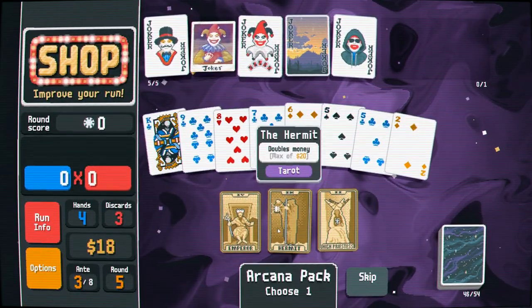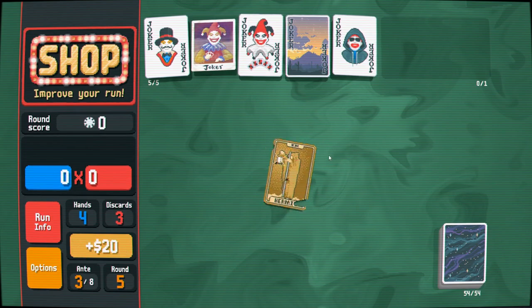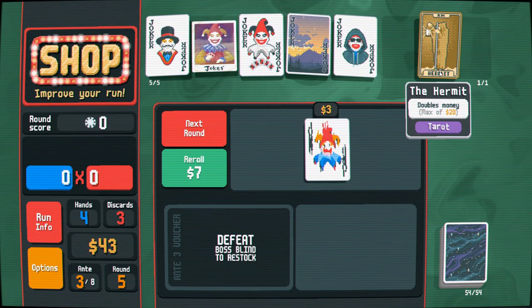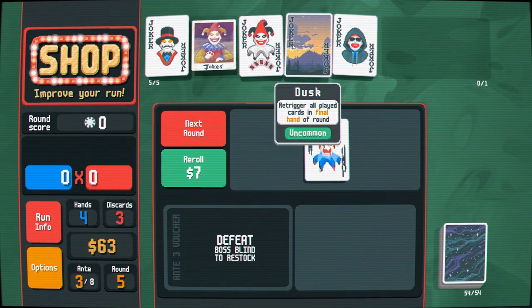Let's play an arcana and get more money because money for re-rolls might be highly excellent. And if we keep getting Hermits — the game is just shoving money into my pocket. This is going to enable flushes right here — this is what we want.